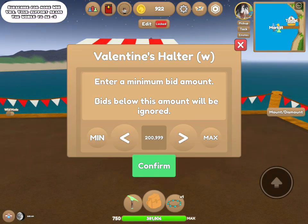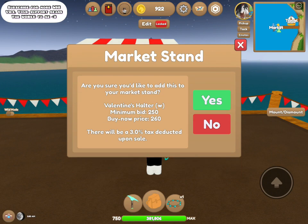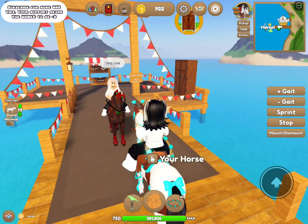I don't know what I'd price it at, so the minimum for a Valentine's halter is 201 coins and the max you can go up to is 200,999. I don't think anyone's gonna buy a Valentine's halter for that much, so I might just price it at like 250. After that you need to enter the buy now price — I'll do 260, just 10 more coins. Anyone who visits my island can either bid their price and I can accept it, or they can buy it now at the buy now price.